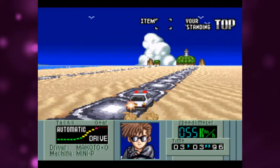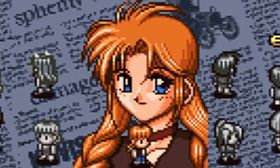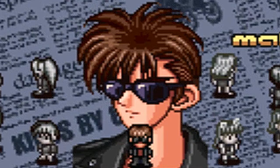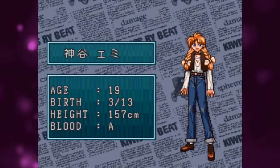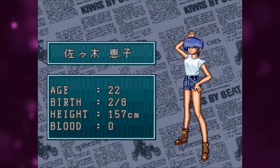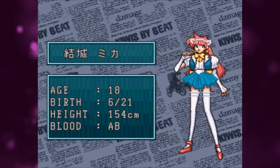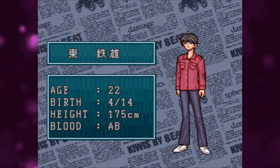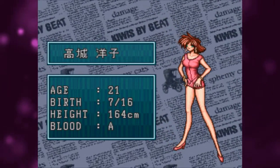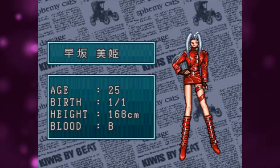The game features 12 playable characters. They range from a typical high school girl, to a boy racer, to an office lady. There's even a girl who wears cat ears. The characters are Emi, Yuichi, Keiko, Eiki, Makoto, Mika, Misako, Reika, Setsuo, and Yoko. There are also two hidden characters: Sayoko and Miki.